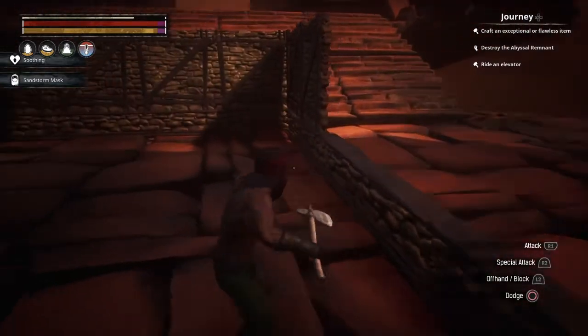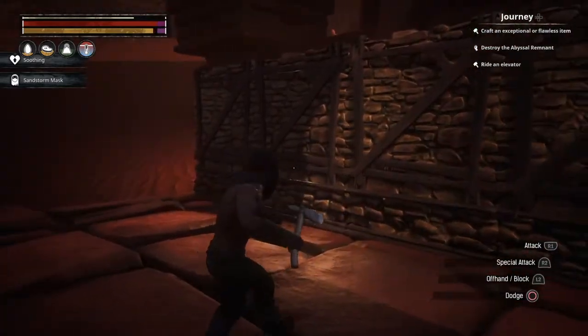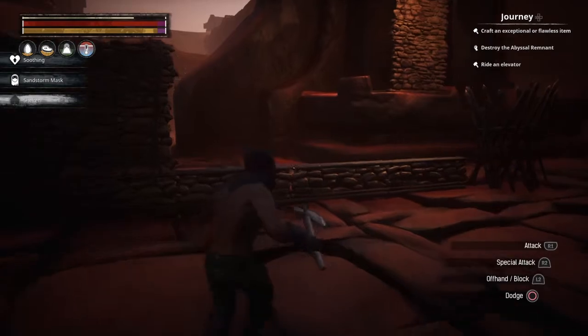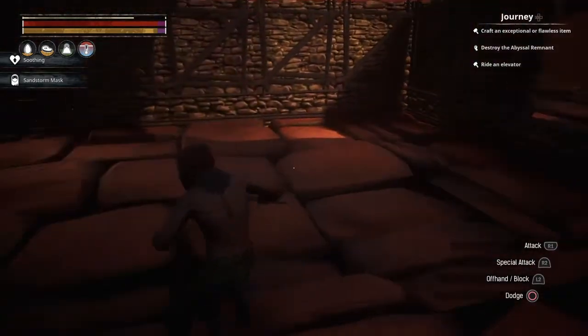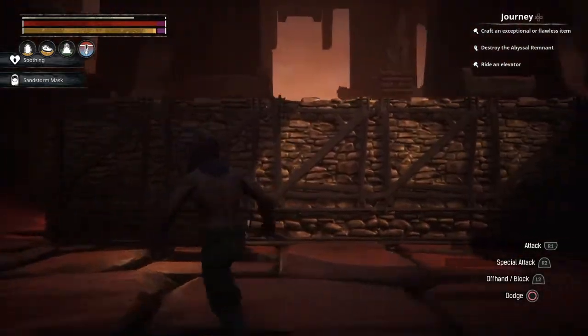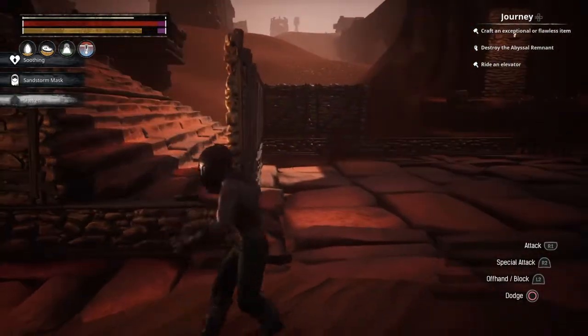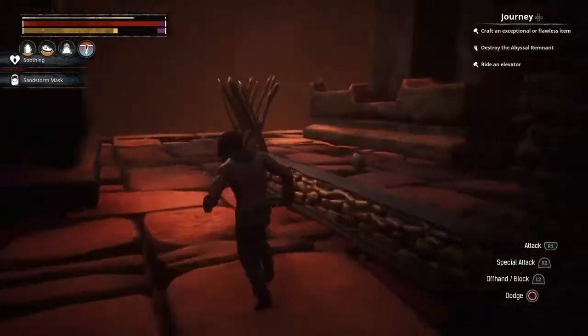Any closer when kiting him and he'll start shooting fire at you. I built three walls through here and the fire still goes through the wall and gets you — there's no way around that.